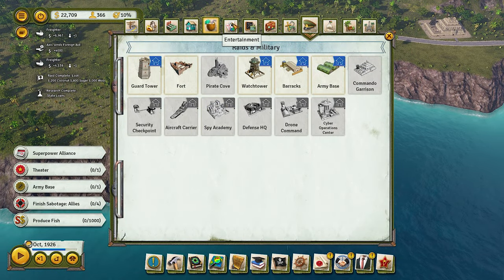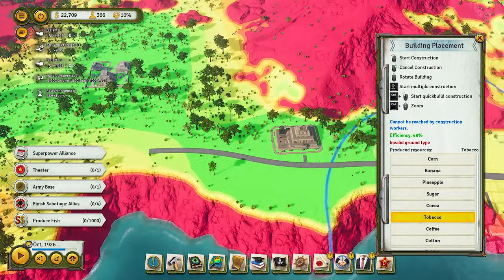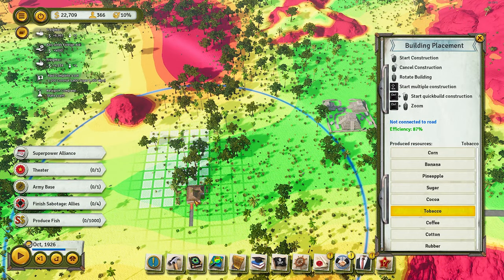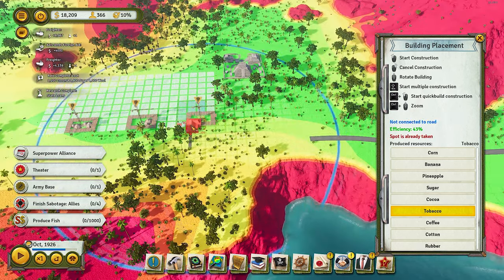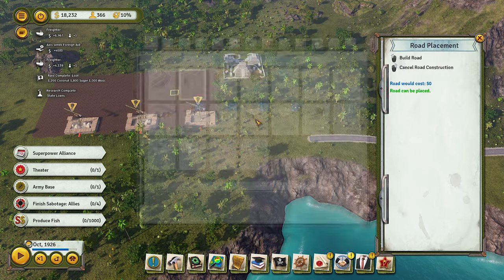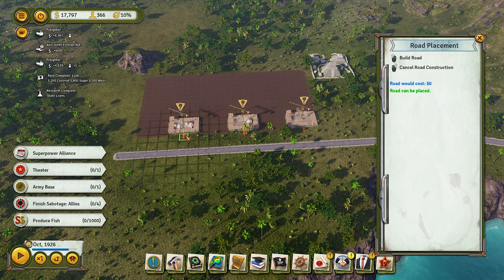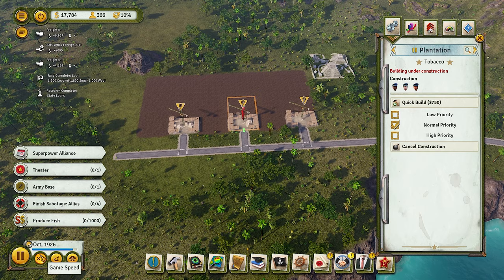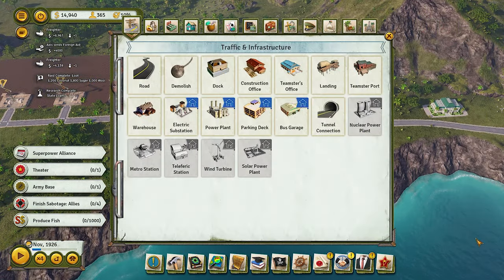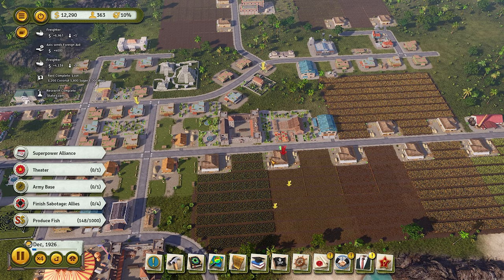We're going to build some more tobacco plantations. One of my subscribers told me about holding Shift while placing buildings, and I'm so grateful — as long as I've played this game I never understood that. If you hold Shift while placing a building you can just keep placing the same building repeatedly, instead of going back to the menu each time. So we'll hold Shift and go, go, go — build three more tobacco plantations.